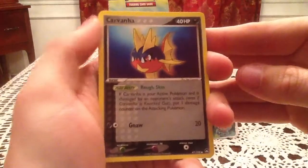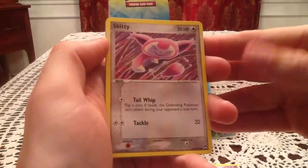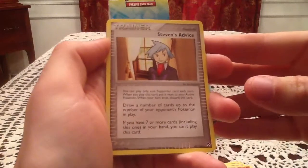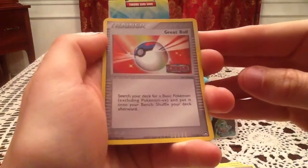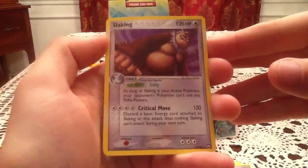So two and two. We have a Carvanha, Baltoy, Skitty, Lileep, Swablu, Anorith, and Steven's Advice. The reverse holo is a Great Ball Trainer card — that's an uncommon trainer. The rare card is a Slaking holo. Alright, so we got a holo out of this Power Pack at least.